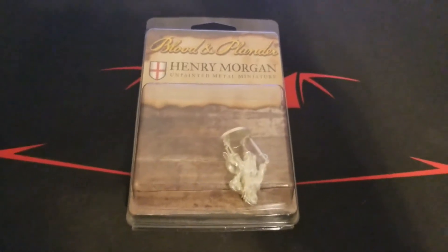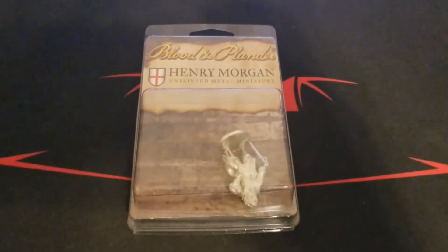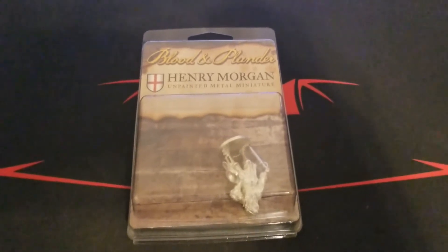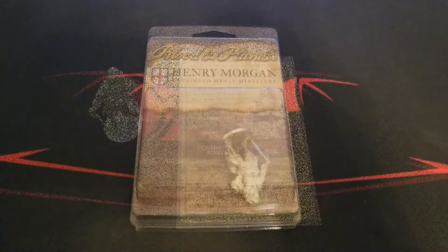What's up guys, welcome back to the channel and some more Blood and Plunder. We're going to take a look at the other major English special character — legendary commander that we have models for right now — and that is Henry Morgan. So we're gonna get this open, take a look at the card and stats, and we'll be right back.